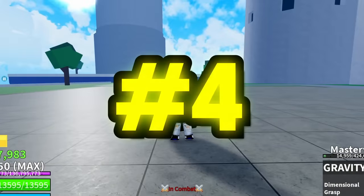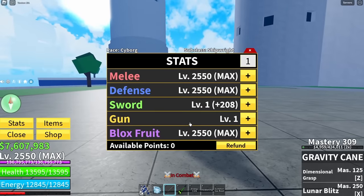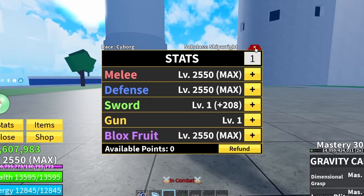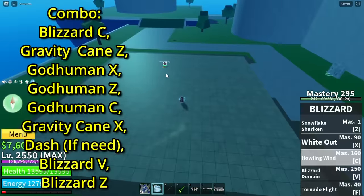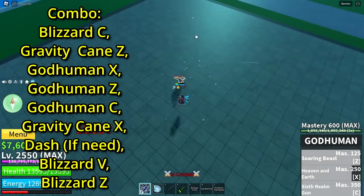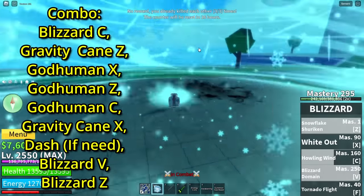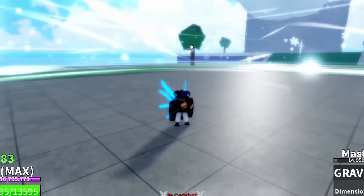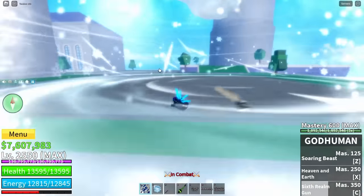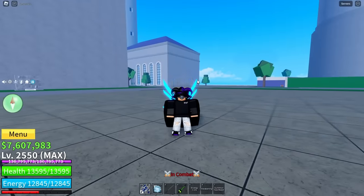Here we are at number four. For this combo, you're going to need God Human, Blizzard, and Gravity Cane. The stats are the same as before - Fruit Main. So just start off with Blizzard C here, you want to pull him back with this, aim it downward, and dash V and Z. Look how fast they died. This combo is so insane and will definitely get you lots of bounty. Let's go out into PvP now.